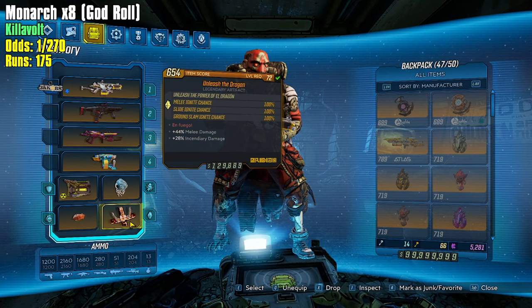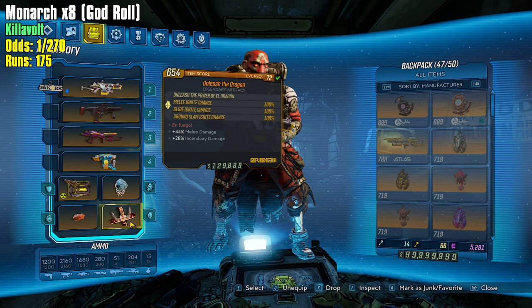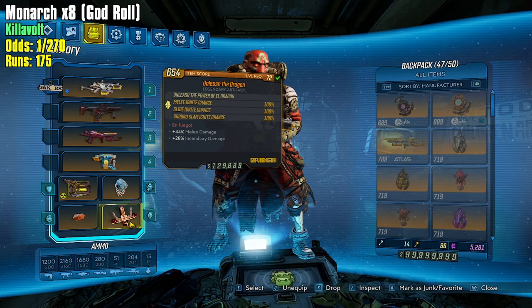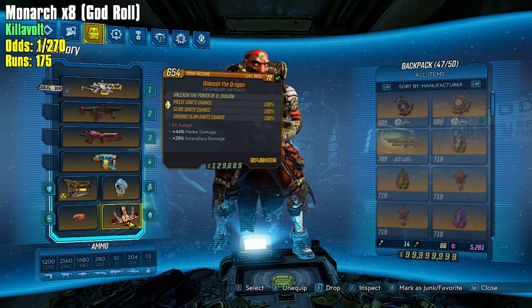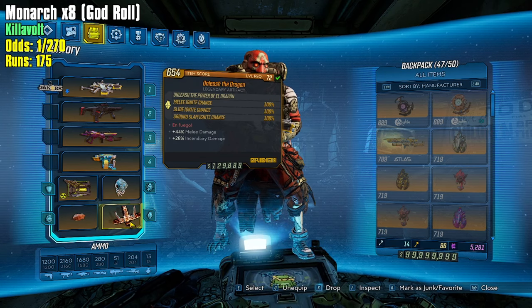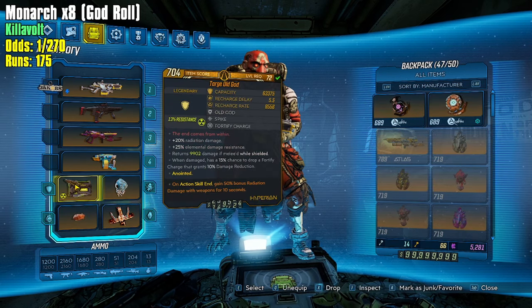The Fish Slap boom will proc our Unleash the Dragon. The melee ignite chance is 100%, so no matter what, our Fish Slap grenade when it hits will ignite. This also works with slide and ground slam. The Unleash the Dragon can roll with three different bottom rolls — melee damage and incendiary damage are the two best. The odds are 1 in 20. I actually set up a graphic and then got it in a few runs when I was practicing.